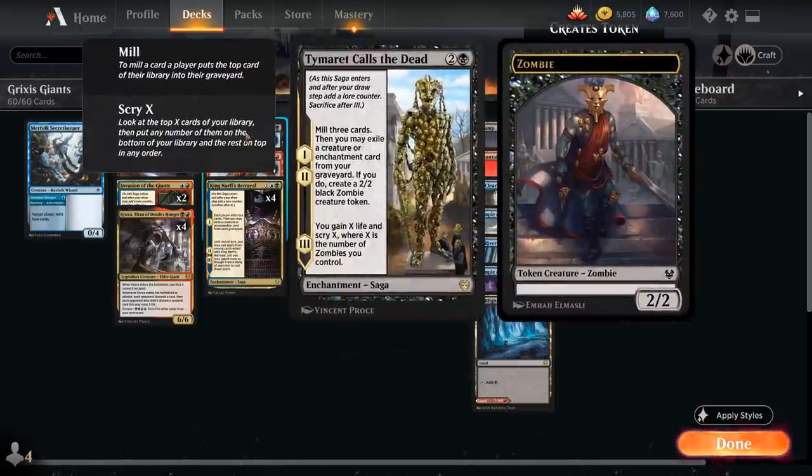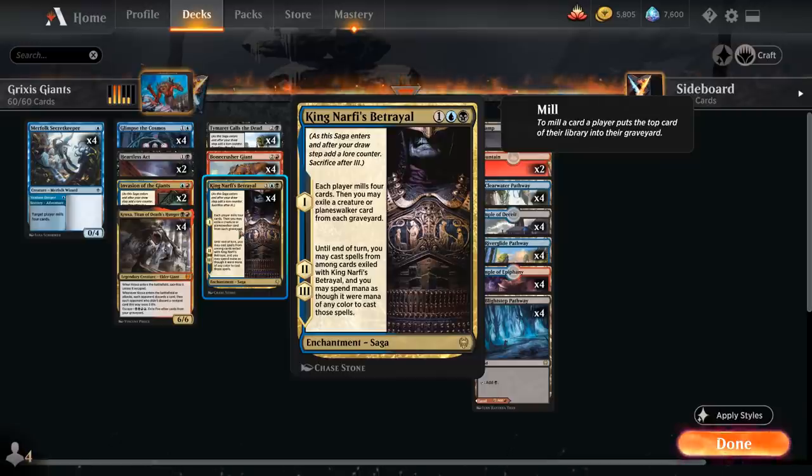We also have Timurte Calls the Dead, another rare saga that helps us fill the graveyard. On the first two chapters we mill three cards, then we may exile a creature or enchantment card from our graveyard, and if we do, we get to make a 2/2 black zombie creature token. On the final chapter, we gain X life and scry X, where X is the number of zombies we control. We can also exile other sagas with Timurte Calls the Dead and keep the creatures in the graveyard for King Narfi's Betrayal.